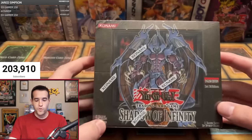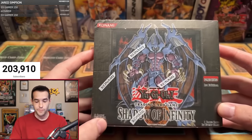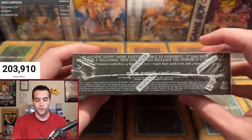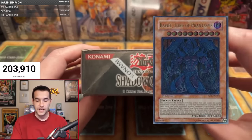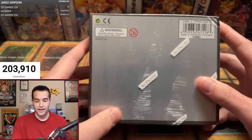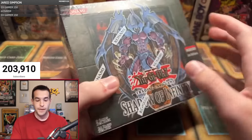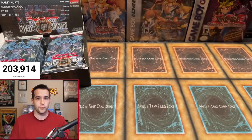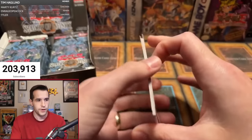Welcome back, everybody. We are here with a first edition hobby Shadow of Infinity Booster Box. Today we might be pulling our first ever sacred beast on the channel. We've never even pulled an ultra rare sacred beast — we always pull a Cyber Laser Dragon. Can we finally not do that for once? Maybe even get an ultimate rare sacred beast. That's the goal today. Some really amazing stuff, so hopefully it will happen. We have one pack for Sandy. By the way, there's only six people in this break — you'll see why later.